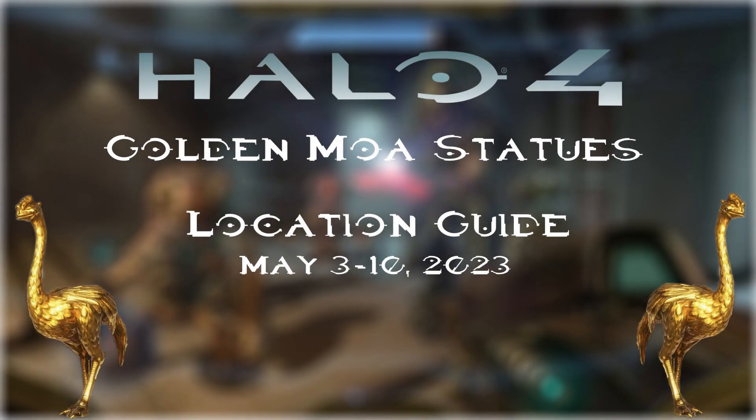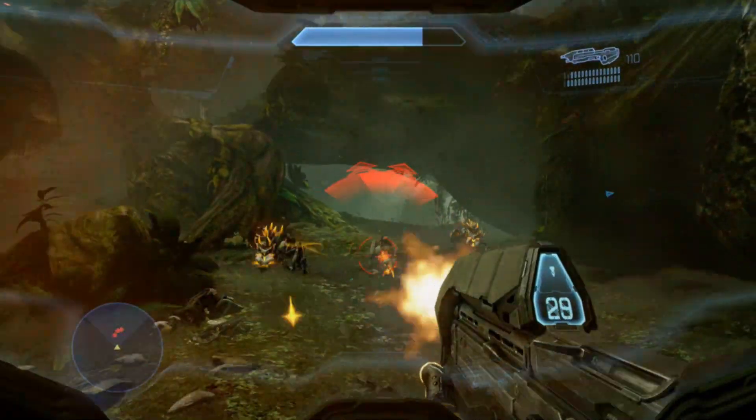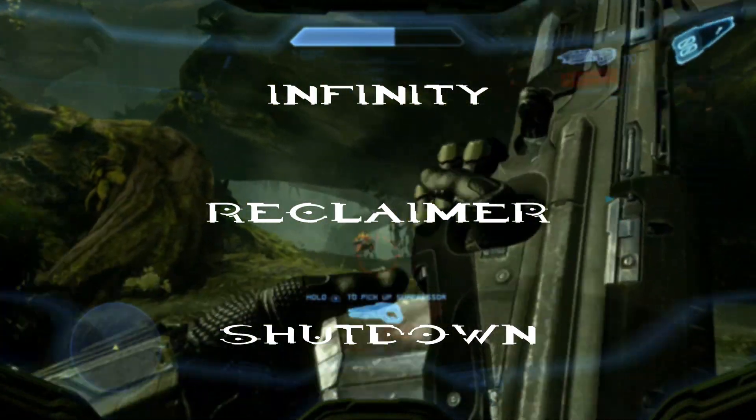Hello everyone, welcome back to another Achievement Ghost Hunter Guide, where we bring content for wider Ninja tutorials, achievement guides, and much more. As of today, we're going to find the MOA statues for Halo 4 for May 3rd through May 10th of 2023. You can find these on the 4th, 5th, and 6th missions: Infinity, Reclaimer, and Shutdown.